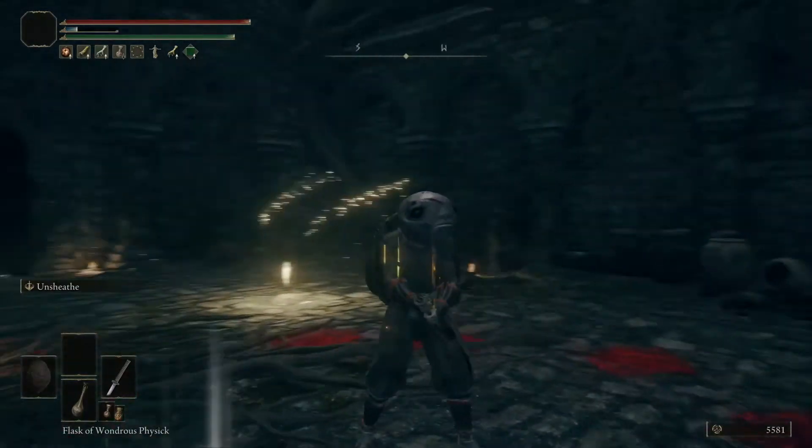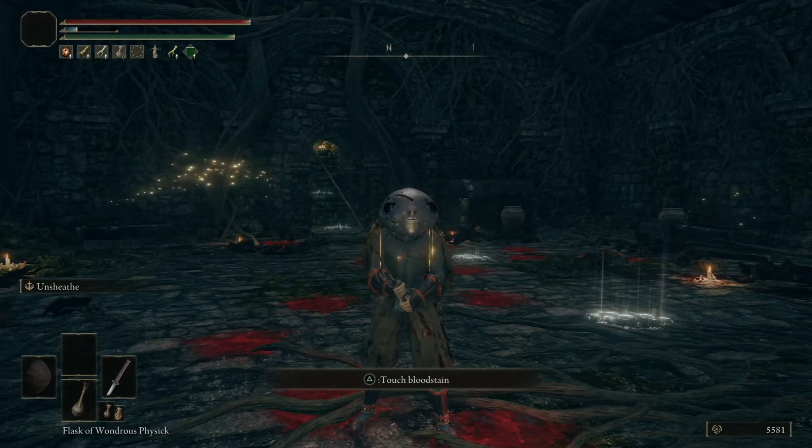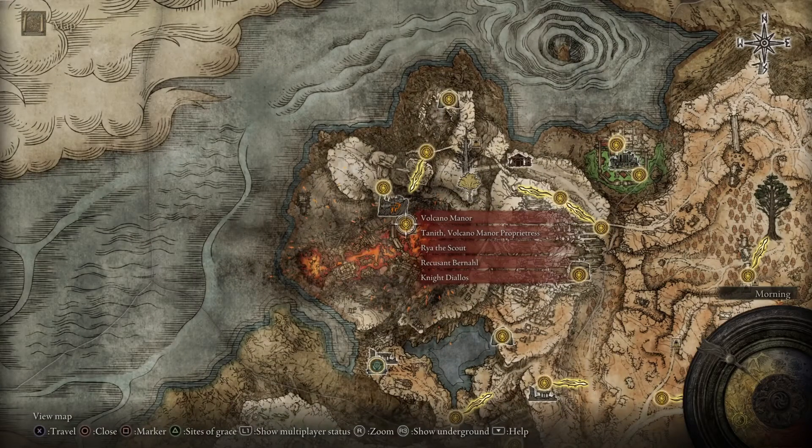Let's get into the build and we'll show you some more gameplay. It's pretty simple. The hardest part is getting this mask. I wanted to quickly show you the location of the turtle shell and the mask. The mask is here at Volcano Manor. Once you go to the Volcano Manor and talk to the lady, there's a long hallway with a bunch of doors. It's the first door on the right. There's a fake wall there that you have to hit with your sword or whatever.